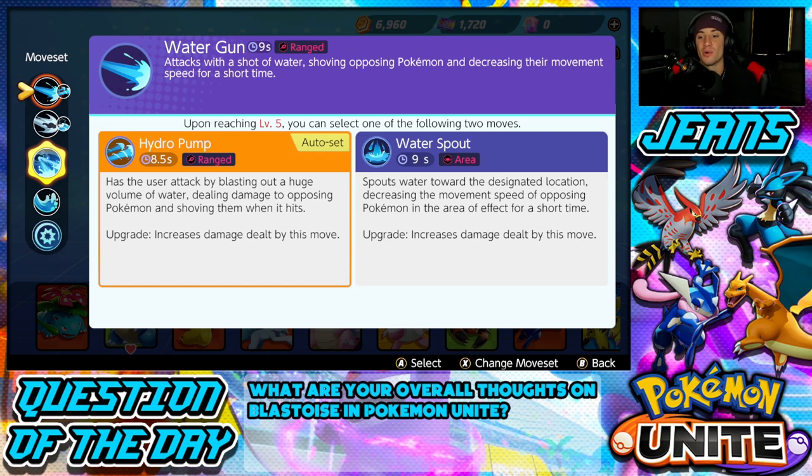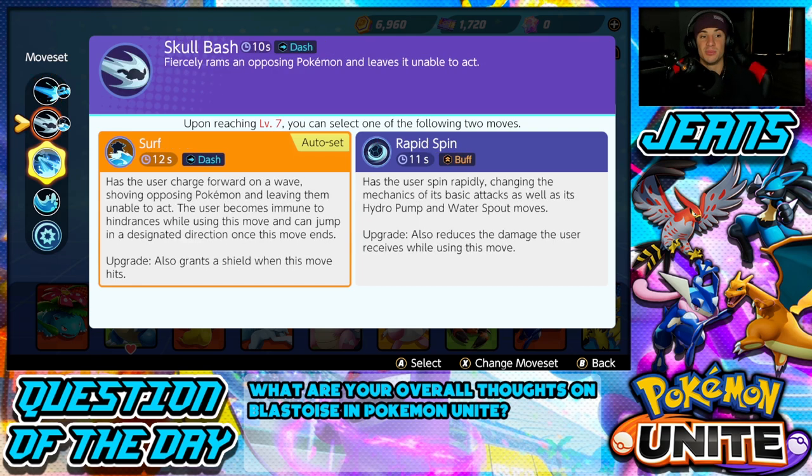Water Spout spouts water towards a designated location, decreasing the movement speed of opposing Pokemon in the area for a short time, and when upgraded it increases the damage dealt. It's basically an area damage move — great for getting the last hit on wild Pokemon. If you're going up against Drednaw, you can throw Water Spout when he's really low and keep constant damage hitting to get the last hit and secure the Drednaw buff.